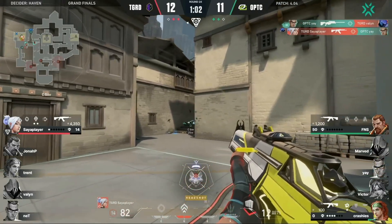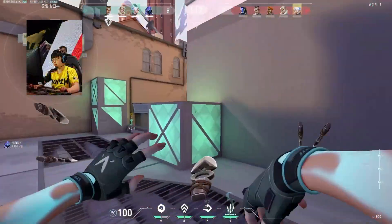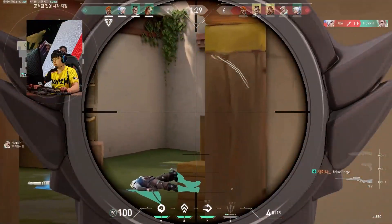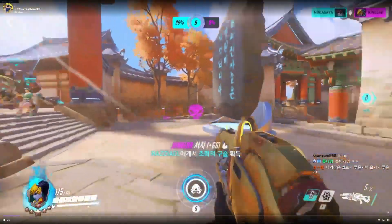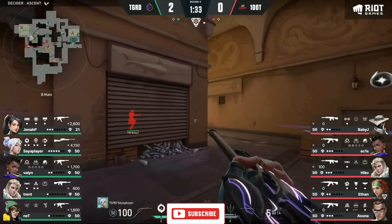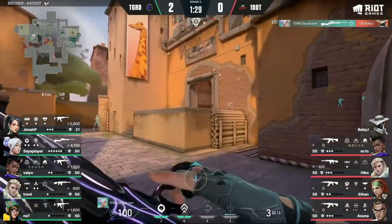Saya player is one of the most interesting players to watch in professional Valorant, so let's dissect his aiming mechanics and break down what makes him such a special talent for the Guard. We have to start by looking at Saya's Marshall, the perfect eco weapon for a Widowmaker main. Saya consistently hits shots like this, and his proficiency with such a high-skill weapon makes him a nightmare to deal with on eco rounds.